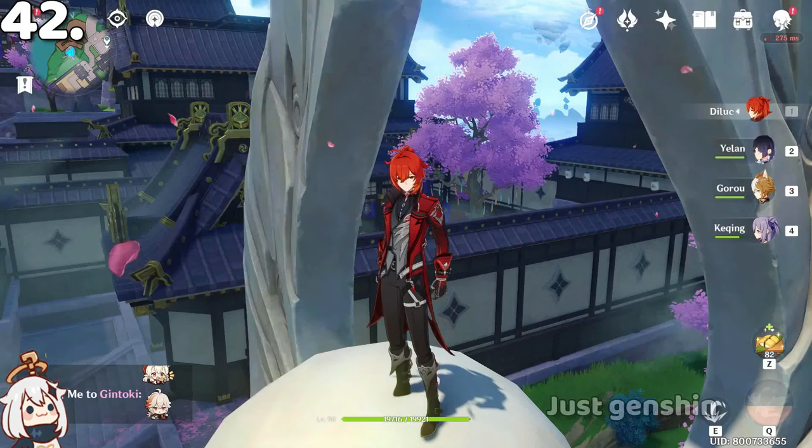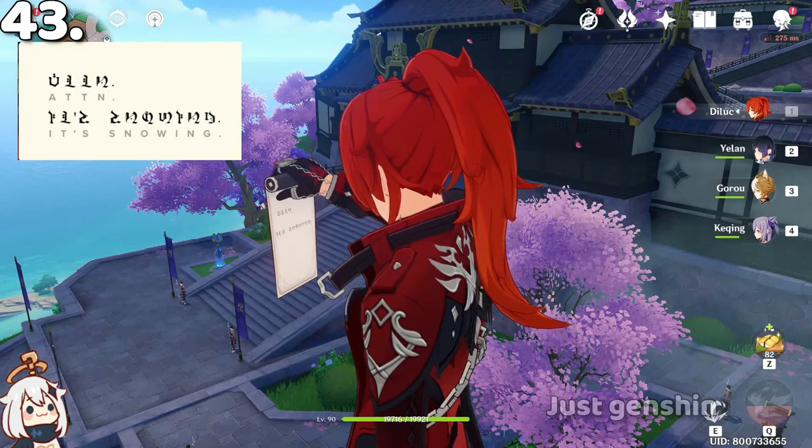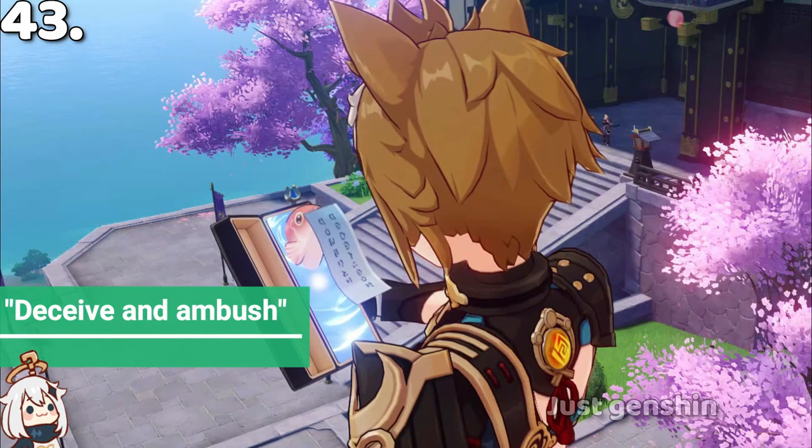In Diluc's new idle animation, you can see he gets a scroll. If you look carefully, it has 'ATT' written on it — meaning 'Attention.' Looking closely at the ghost animation, it says 'deceive' and 'ambush.'